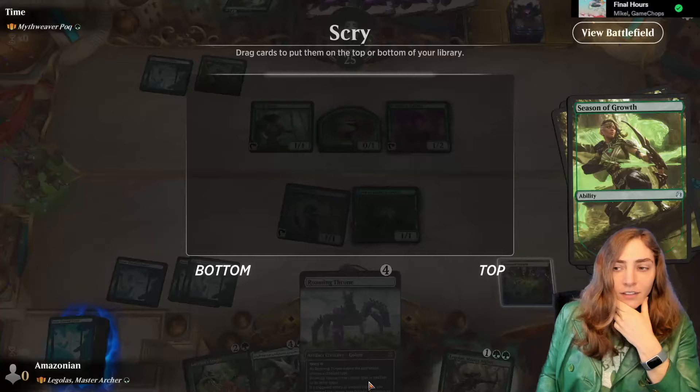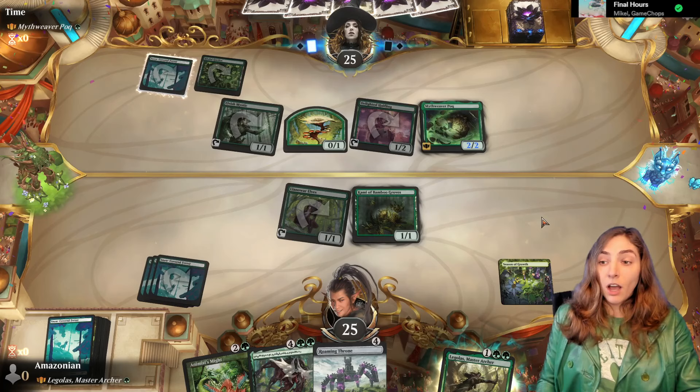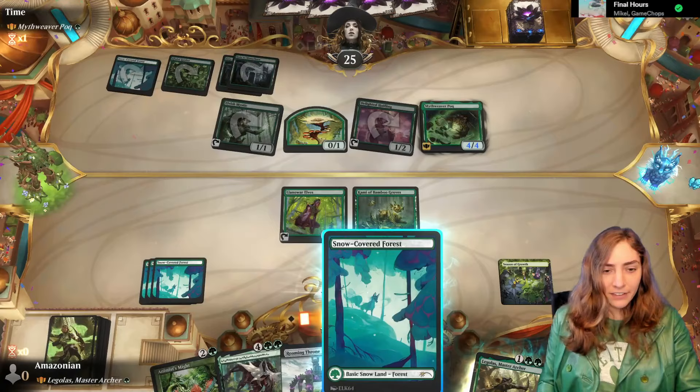Pock will be able to come out and double lands here. This card was actually already in Arena before Enchanting Tales — Season of Growth, I think it was M19 or M20. Pock out here making lands like crazy. That Roaming Throne is so tempting. Soon, but not yet. First, we're doing some scrys.